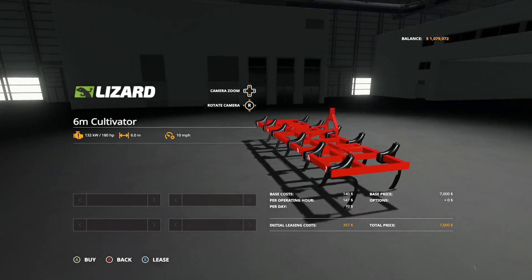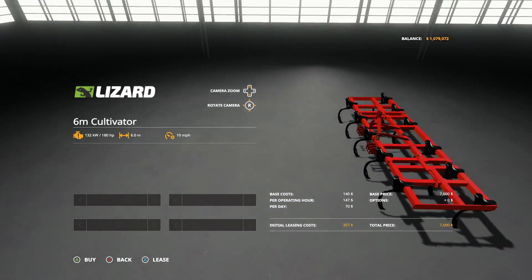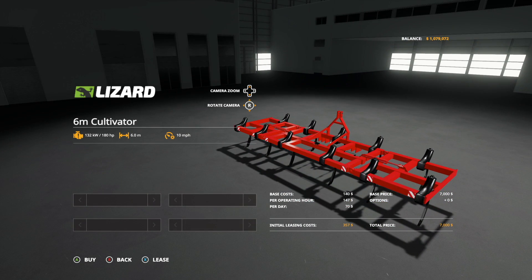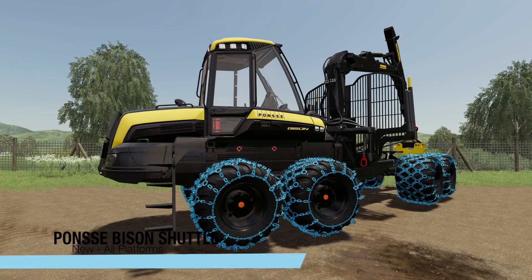There's no customization on the Lizard 6m Cultivator, which is a shame — it would have been nice to at least change the color or the shares. But at the end of the day, it is what it is.